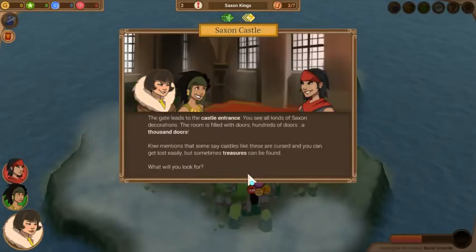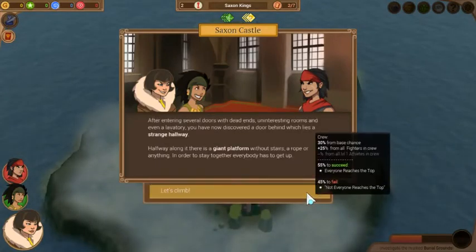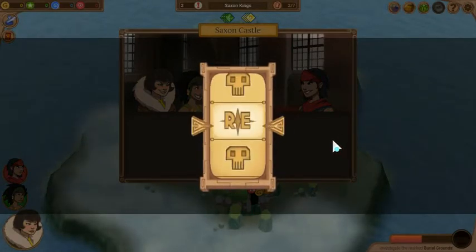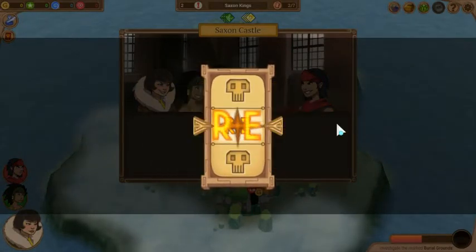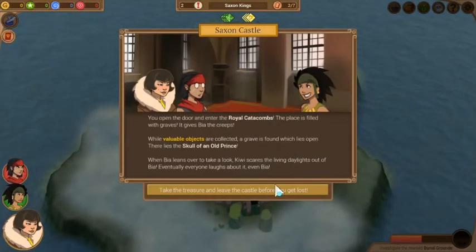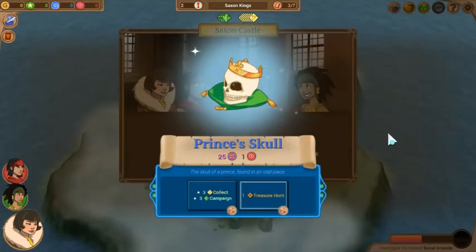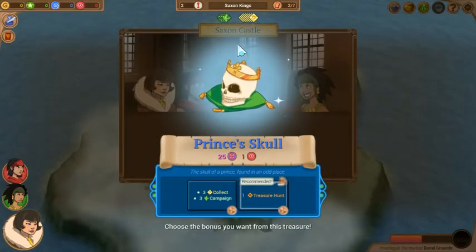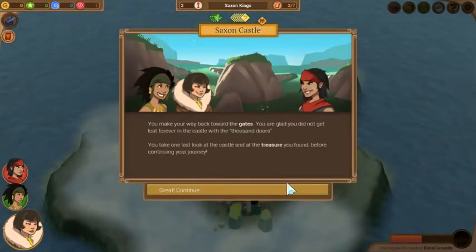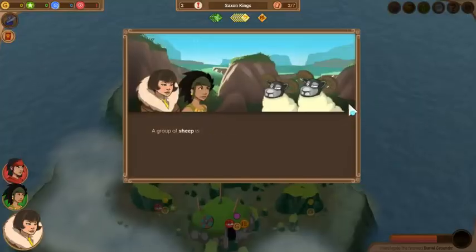Section castle again. We'll keep going. Let's see if we actually get a treasure we want now. Oh, there's a skull again. We'll go with the treasure hunt again, why not? And counter time.